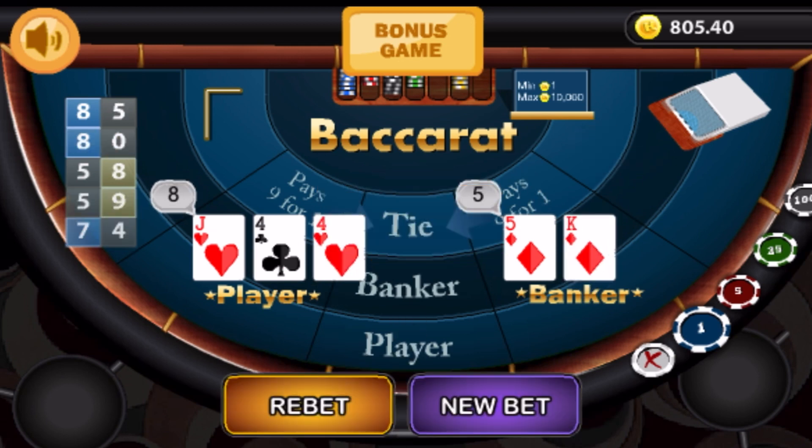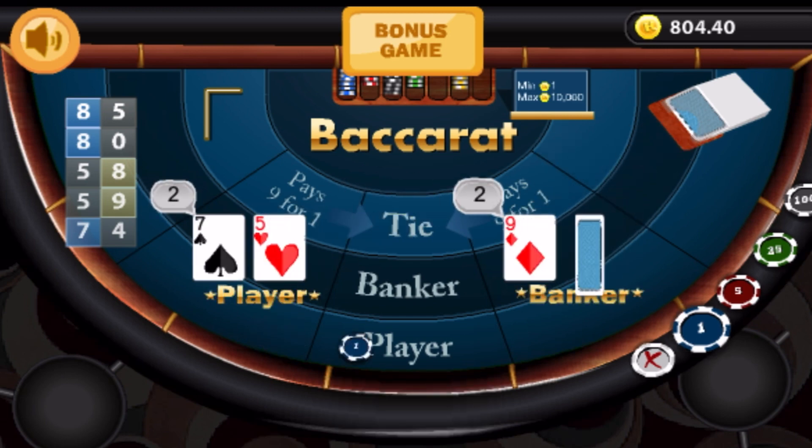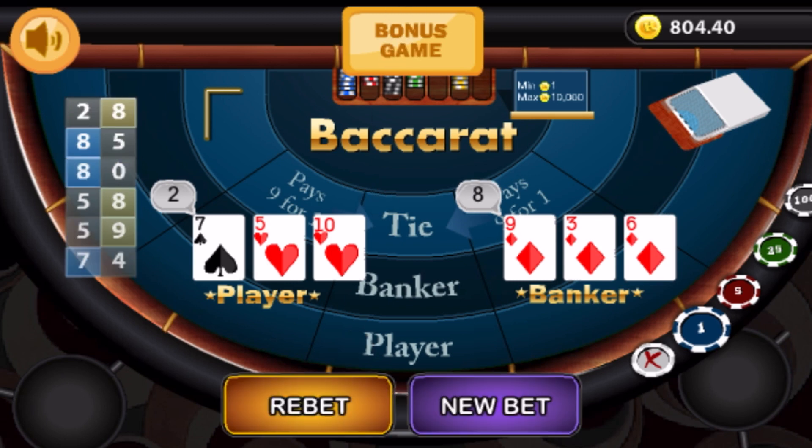Alright, so new bet. We get to drop back to one unit on player. There we go. And we got beaten by the banker.